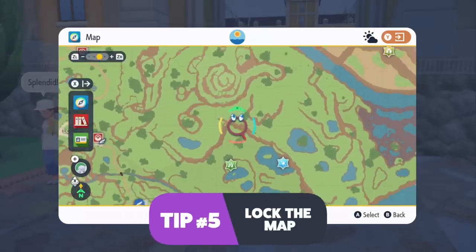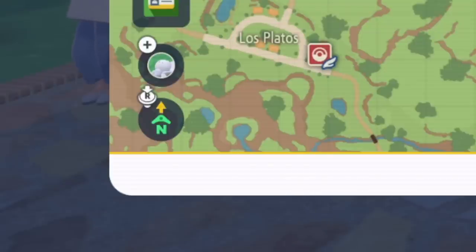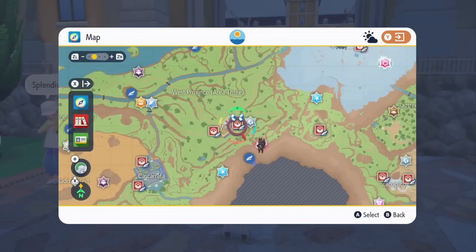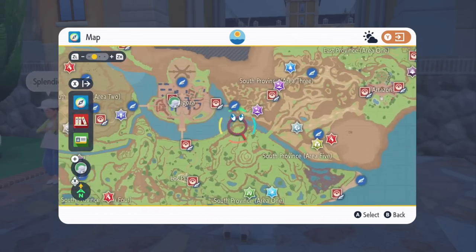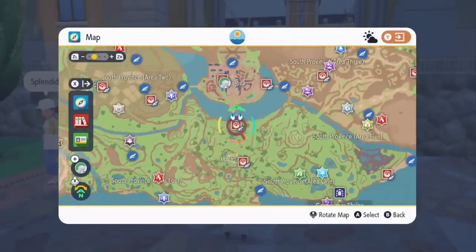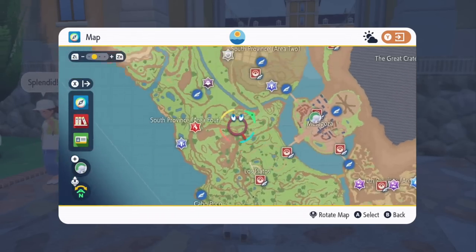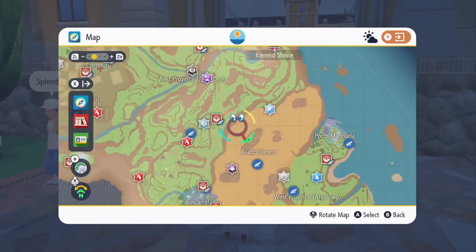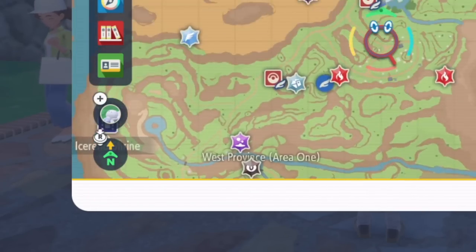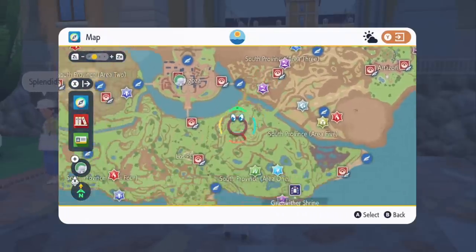The game kind of tells you this, but you have to be paying attention. In the lower corner it says R with an arrow — you can actually lock the map. I locked it where North is always above, which I feel like 99% of people want. But if you push in the R3 button, which is your joystick, you can rotate the map — this is the default of the game, by the way. I don't find this particularly helpful. If you just hit R3 again, it locks it so North is always North. Most people who have trouble with this are people who are not used to open world games.